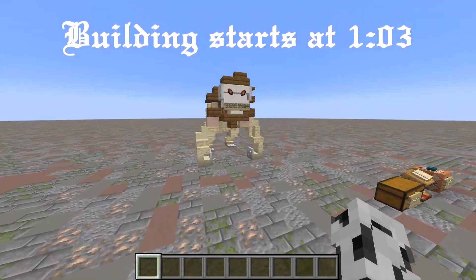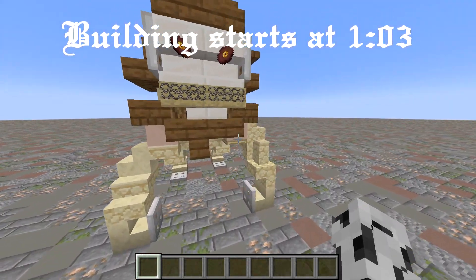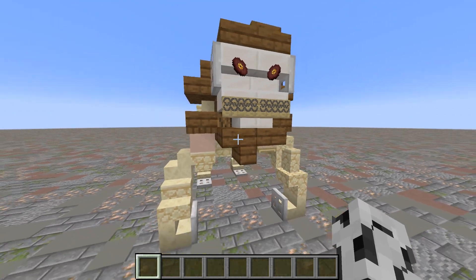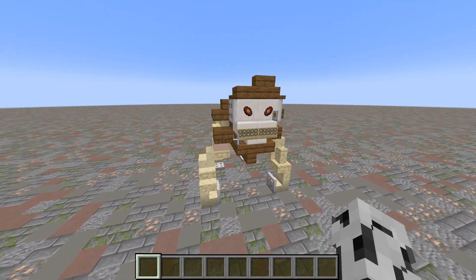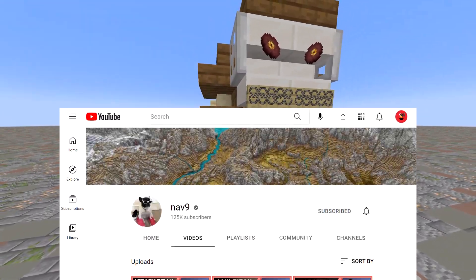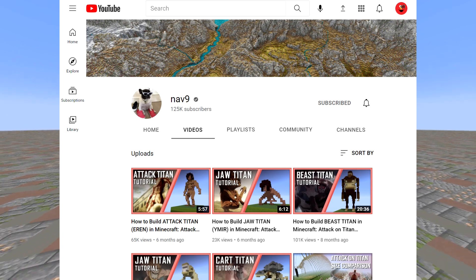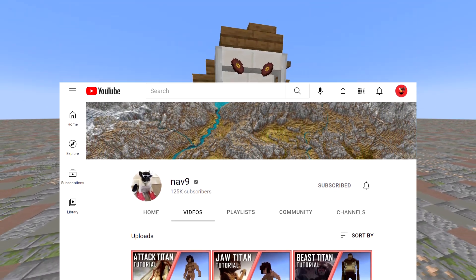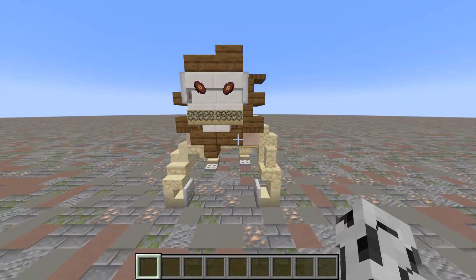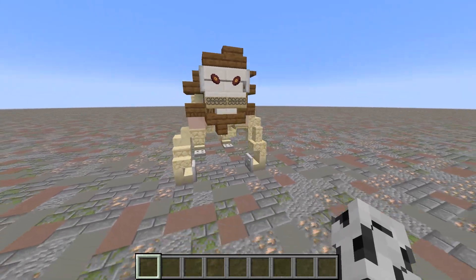This is how to make the Marcel Galliard Jaw Titan from Attack on Titan Season 4. This is based on a design that was done by Nav9, so thank you to Nav9 for coming up with the original. Right here we've got a design that I made, and I'm going to show you how to make this step by step. Alright, let's get into it now.